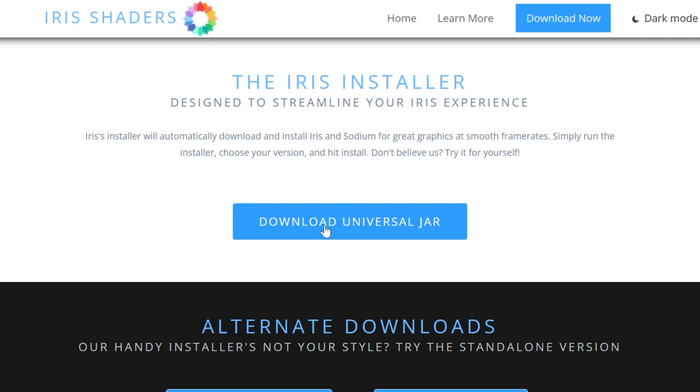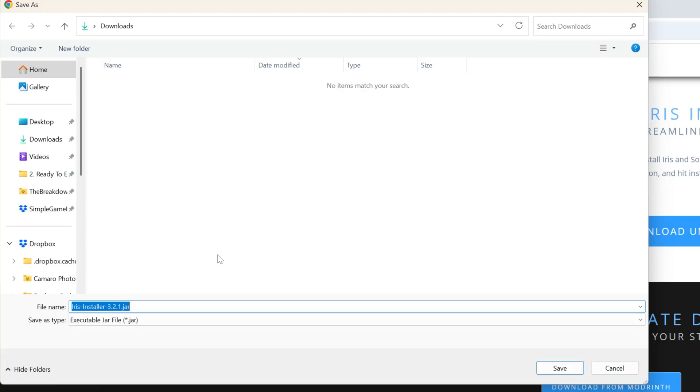If you'd rather go to these links through our website, you can check it out in the description down below. When you click on Download Universal Jar, Iris will begin downloading. You may have to keep or save it, but it's 100% safe to do that as long as you are on the official Iris website.